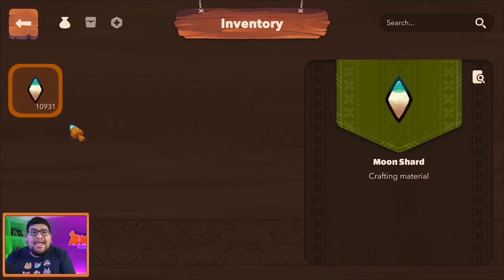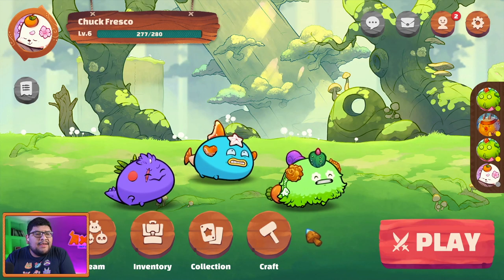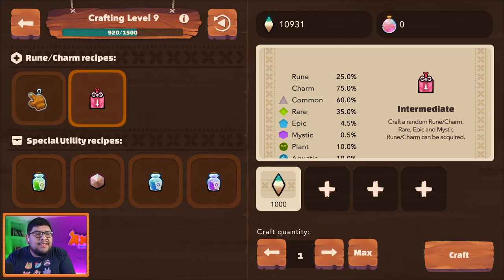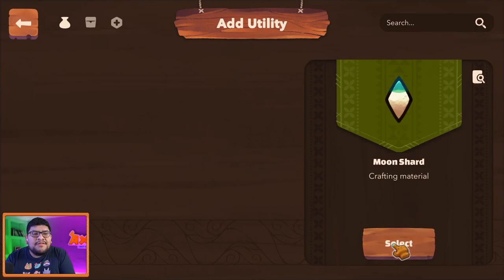First, go into your inventory. If you have anything other than moon shard in here, try to use it up first. Click on it — double click — so once you have it there, go right here into crafting. In crafting, move to the second one, intermediate. You have one thousand here like the usual cost, press plus, and your moon shard is selectable.